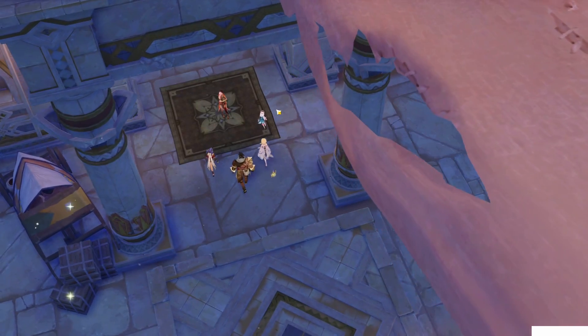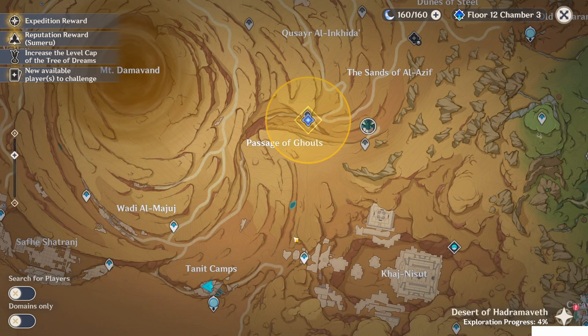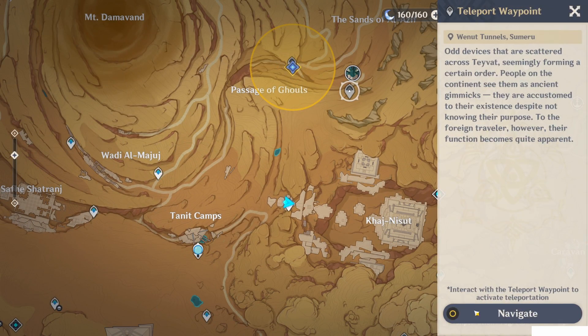So let's go to the mummy. We have to go into this place and walk there. Just use this teleport waypoint and walk to that point. Pretty simple. I advise you to go directly to this one and then this one so you will be able to unlock both teleport waypoints.